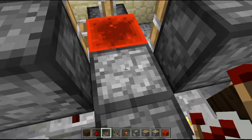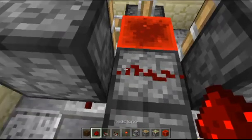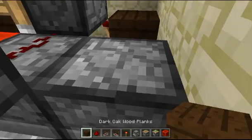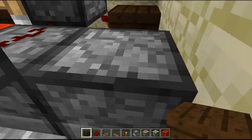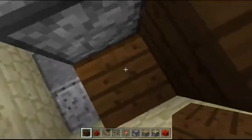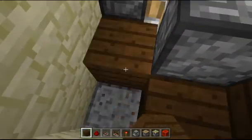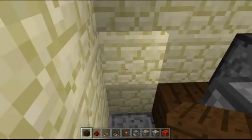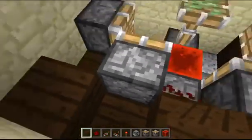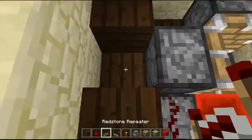From here, crouch and place a piece of redstone dust right here. Then — and don't forget you need to crouch first — place a block here, place a block here, and also place a block right here. Now go ahead and place a repeater right here.